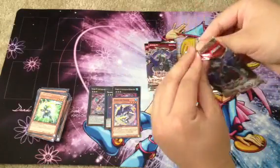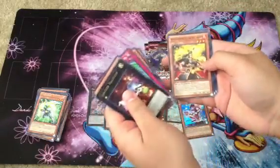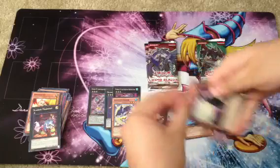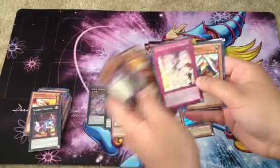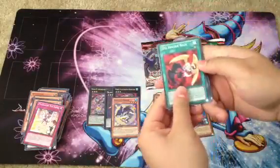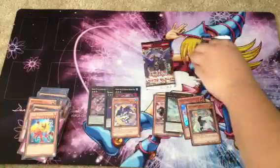Cosmo Blazer: Slacker Magician Rare. Return of the Duelist — let's get the High Priestess. Medulter T-Break Rare. Cosmo Blazer: Manticore and a Garibaba Cleric Super. Not the best super, but still pretty cool.